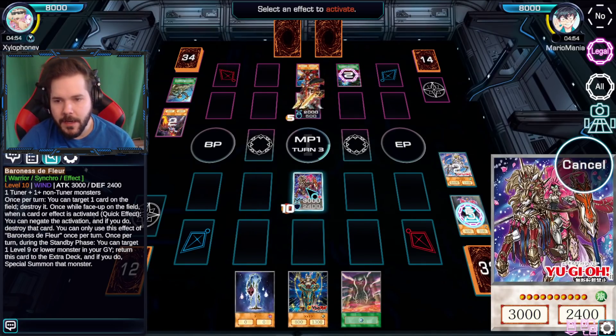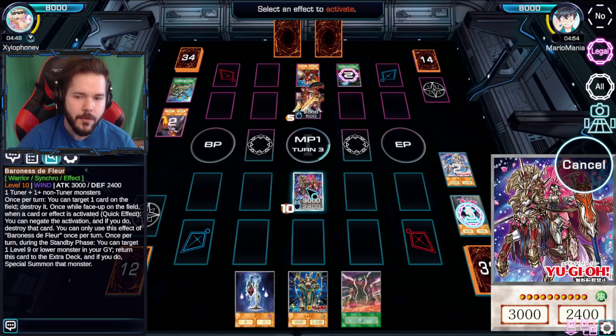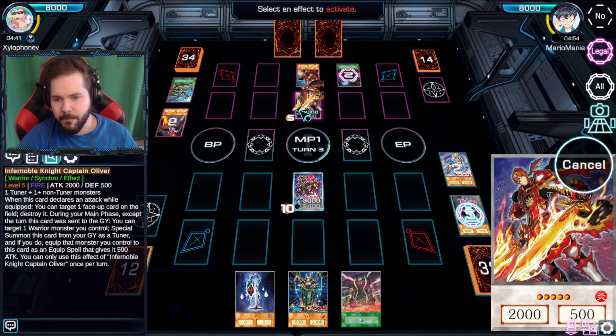When a card or effect is activated you can negate the activation and if you do destroy that card - you can only use this once per turn. And there's no cost to it. So is there any reason that I shouldn't just stop the Called by the Grave? Is your monster gonna do something to me as I attack it? When you declare an attack - that's good, but I don't think you have another effect, right?